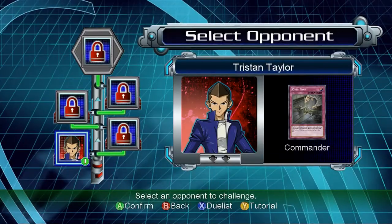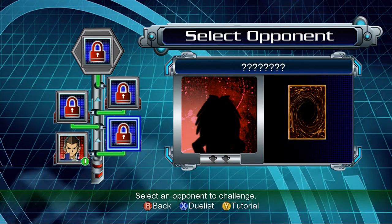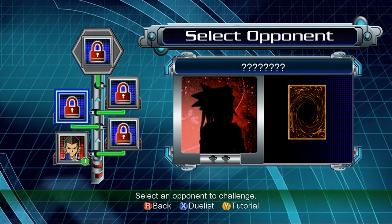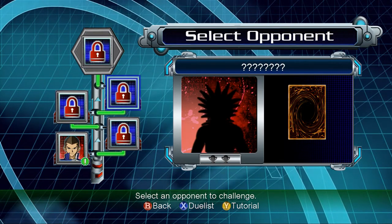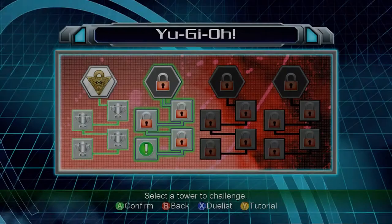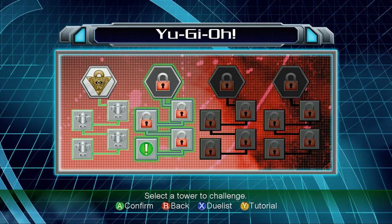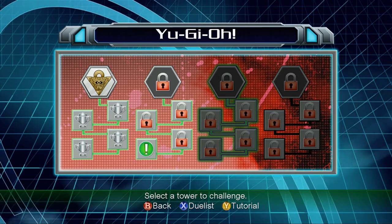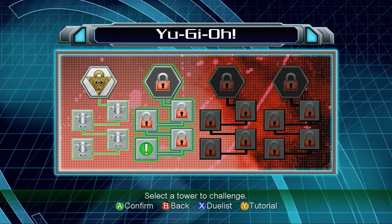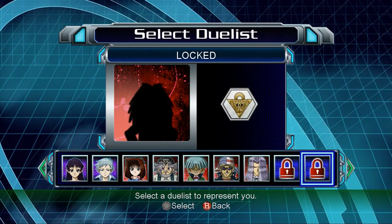All righty — who are the duelists in here? I start off against Tristan, then Over Limit, then Mokuba, Duke Devlin, Mako, and then Kaiba. Wow, you fight Kaiba this early? That means probably Joey is here, then Yugi — that's stupid. I'd much rather have Kaiba be here.